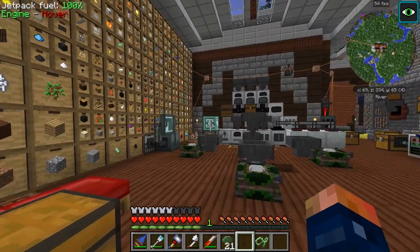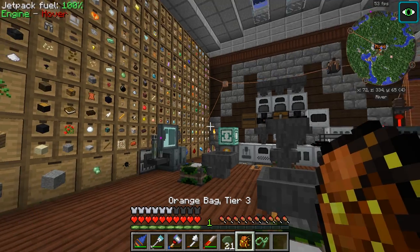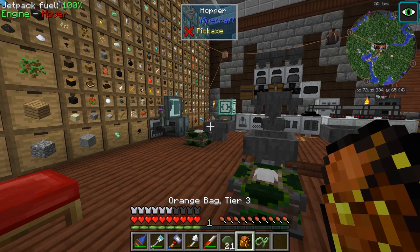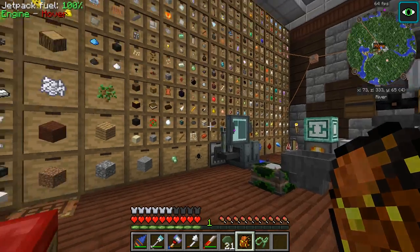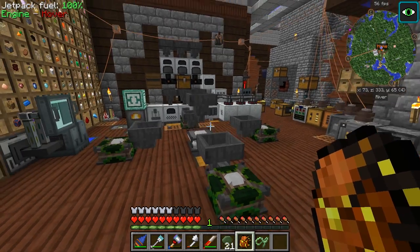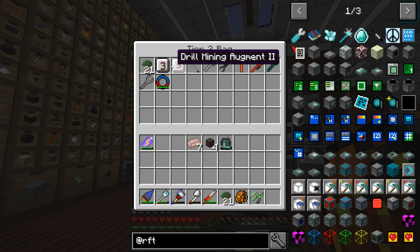Alright guys, welcome. We're going to get started today. I have a few things I want to get done right off the bat. First of all, let's put our ring of magnetization in here. I did get rid of the bag of holding — the gold bag. There are some issues with it; it's deleting my items. I keep having to respawn or cheat in my wrenches, and I had to cheat in my drilling mine arguments because it deleted them. That's not cool.